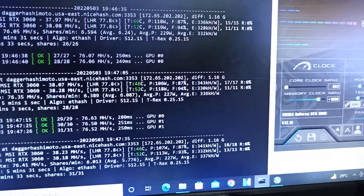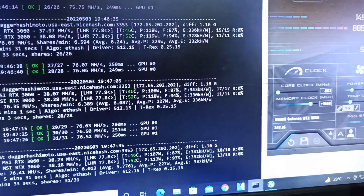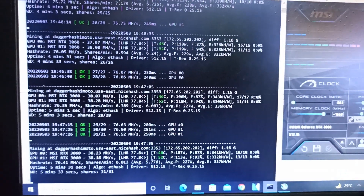My question is: why is T-Rex Miner releasing this new version continuously? They declared they updated the bugs, but I don't know what bugs, because in the previous versions I wasn't seeing any bugs.